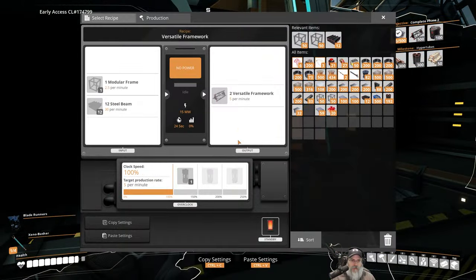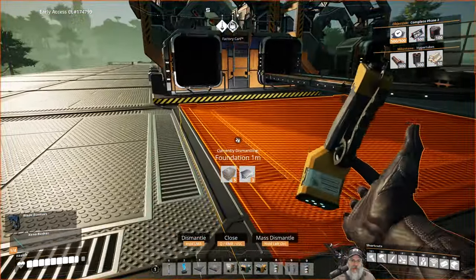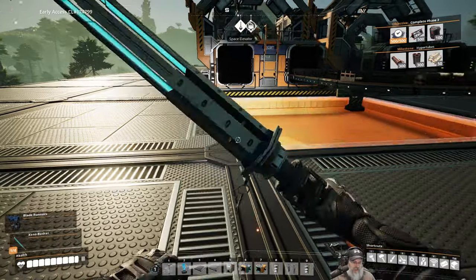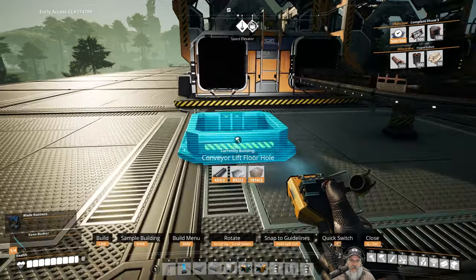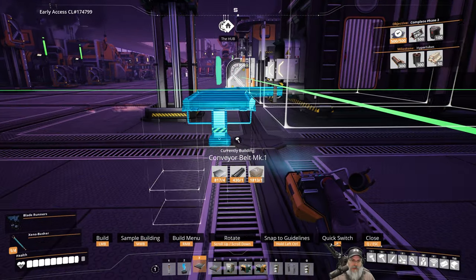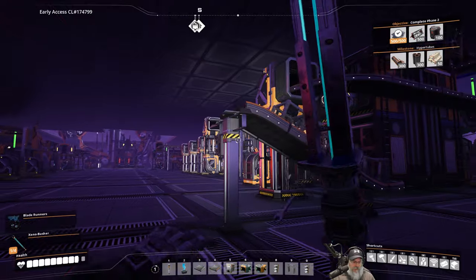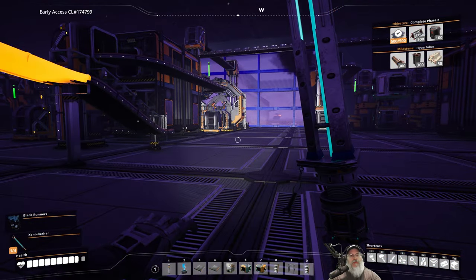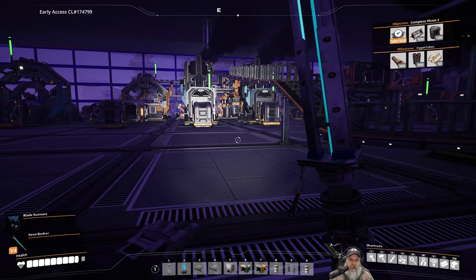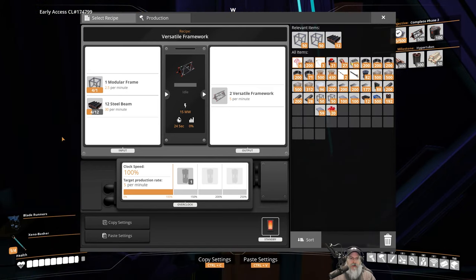The other thing we needed was modular frames — we have a bunch of those downstairs. I'm going to run a conveyor lift to bring them up. Once we get the parts for the space elevator I'll tear all this back down, so I'm okay with it being a little janky for now. This should get us started on our versatile frameworks.